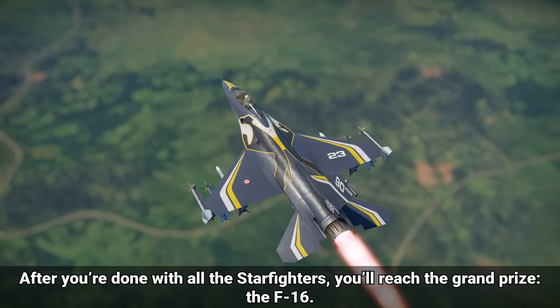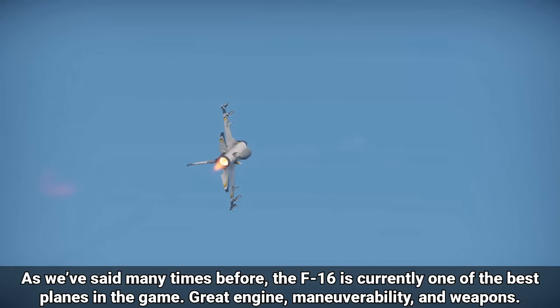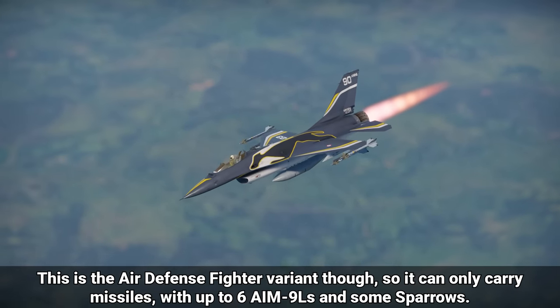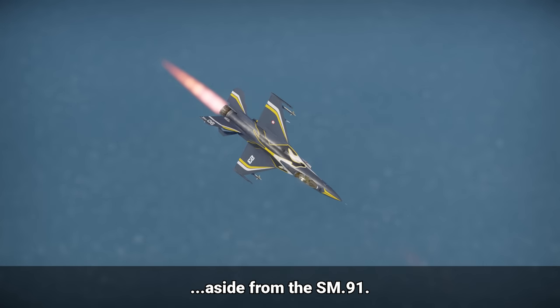After you're done with all the Starfighters, you'll reach your grand prize: the F-16. The F-16 is currently one of the best planes in the game, with great engine, maneuverability, and weapons. This is the air defense fighter variant though, so it can only carry missiles — up to 6 AIM-9Ls and some Sparrows. Overall, it's a top-match air supremacy fighter, and it's probably the best plane in the Italian air tree, aside from the AMX.